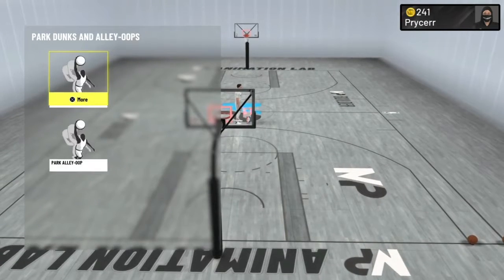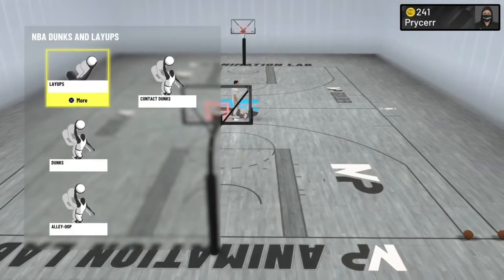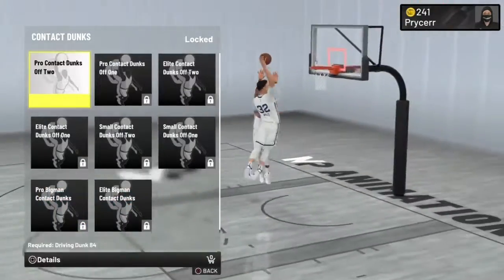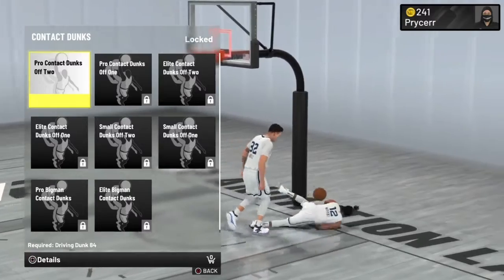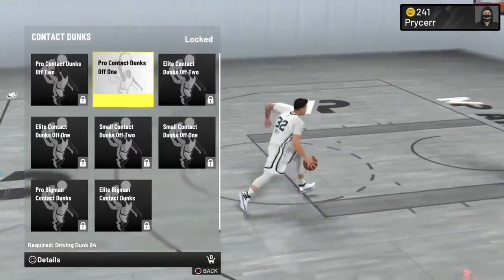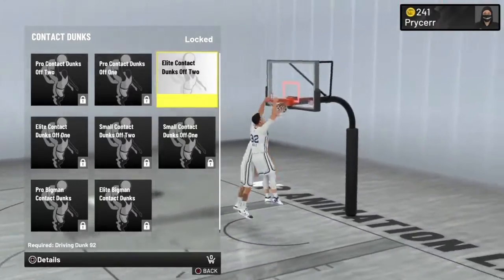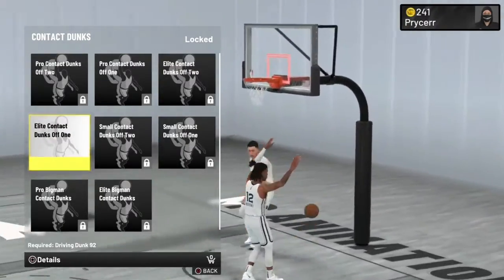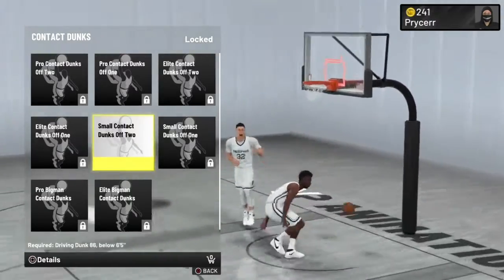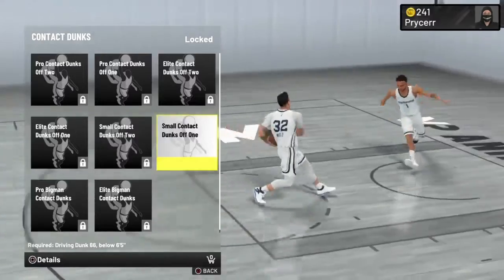If you're watching this before you make your build, listen up. To get contact dunks, go to NBA dunks and layups, then contact dunks. You need an 84 for pro contact dunks off 2, and 92 for elite contact dunks off 1. If you're below 6'5, you need an 86 driving dunk for small contact dunks.